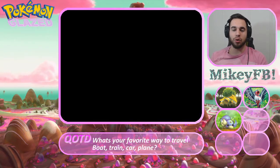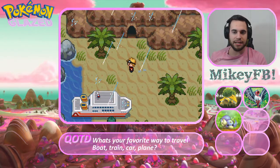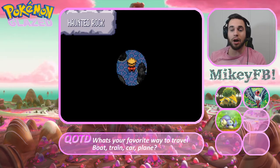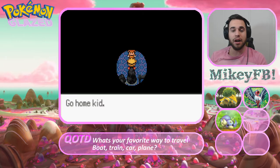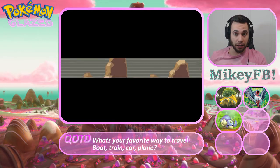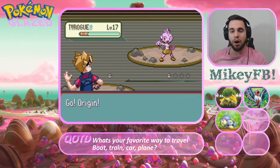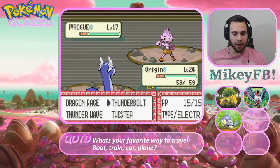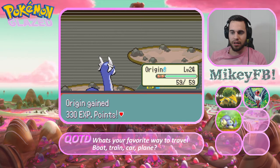In today's episode, we are going to try to make it through the cave here and see what those rascals from Team Fusion are up to. We're heading in here today. Let's just Dragon Rage it up - easy, one shot! Make sure you answer the question of the day in the layout below. It's a great way for us to communicate and let me know what I'm doing right, wrong, and differently.